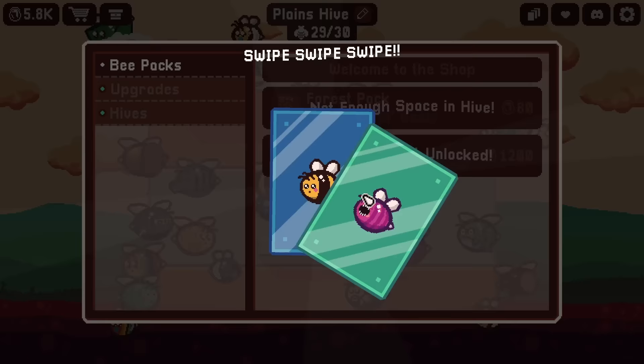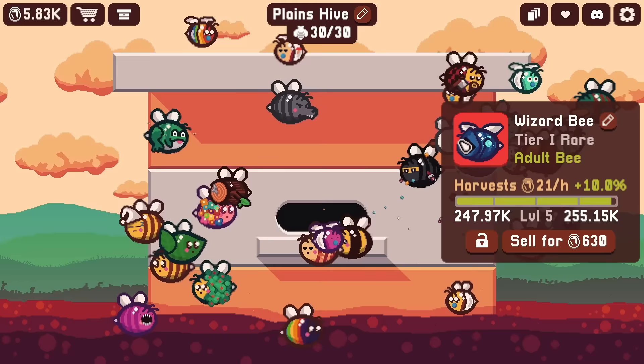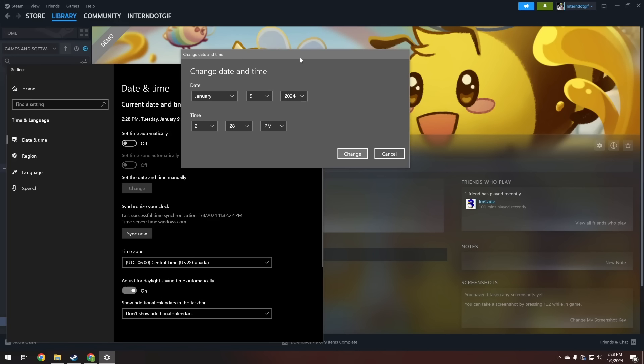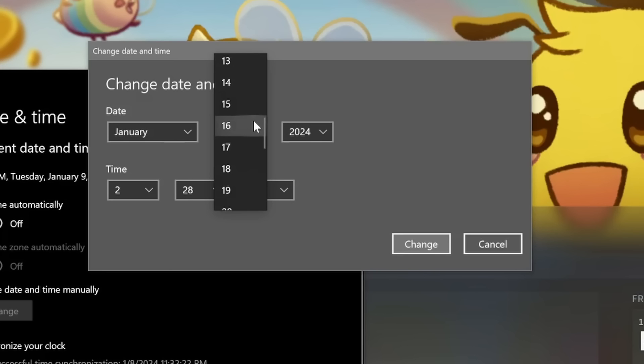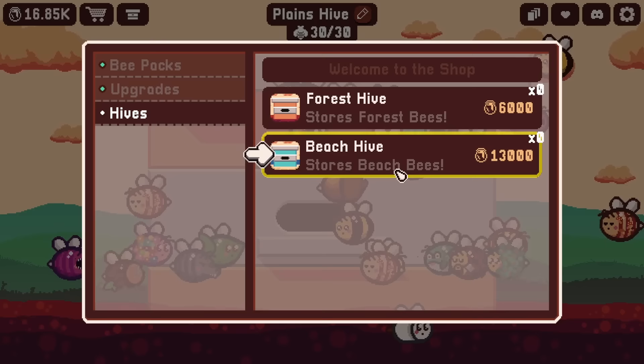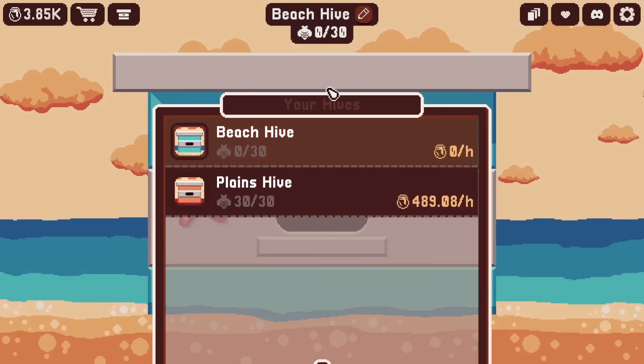We have room for one more pack and we get an uncommon bee in there - that's a little better, but it doesn't do a whole lot for us. At least they grow up super fast, which really amplifies our production, and they get levels super quick as well. But it's not nearly enough, so now we'll do what we did before and travel through time. Let's go forward a week to begin with, and that gave us 10,000 honey, which means we have enough to buy the beach hive. Now that we have the beach hive we can go over to it.